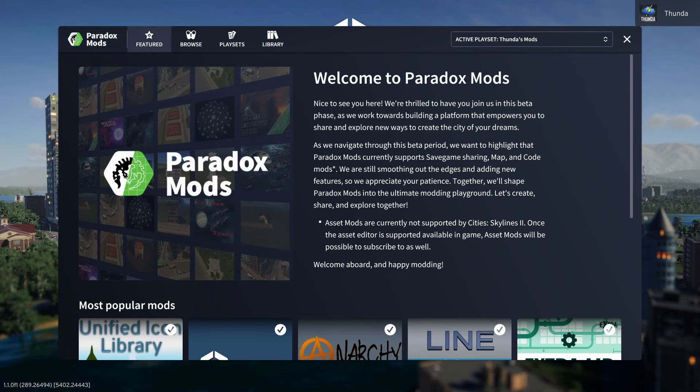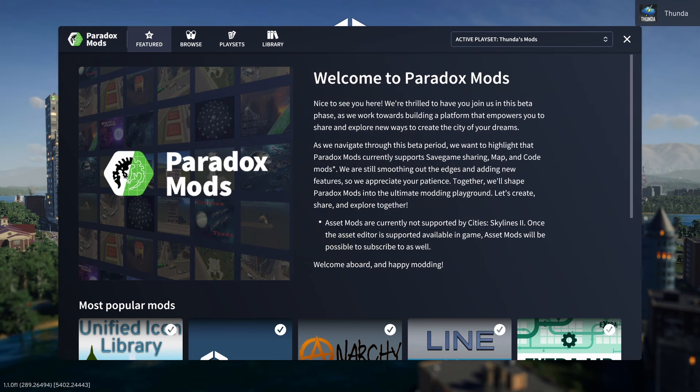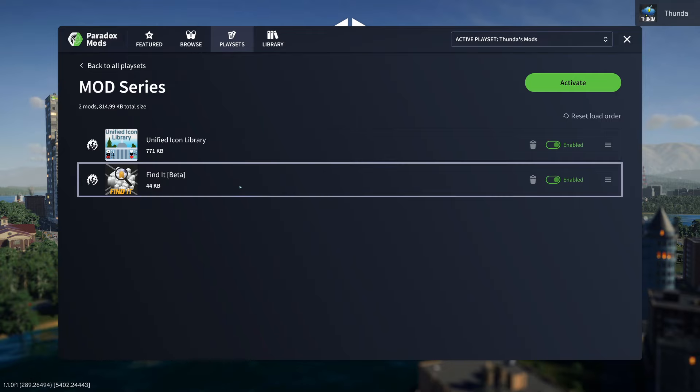So we're in the Paradox Mods menu here. If you want to see more information on Paradox Mods in general, how to create play sets and all good things like that, check out my video on Mastering Modding. So we're on the featured page here. I've already gone ahead and added the mod to my play set for this series. You can see I also have Unified Icon Library there — that's a dependency for this mod and quite a few other mods, so I just leave it there and swap the other mods in and out. We can just click on Find It Beta here.